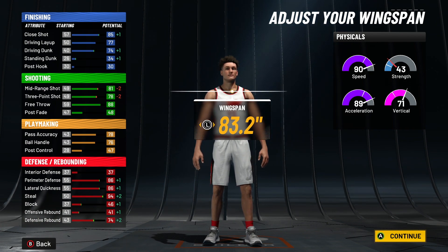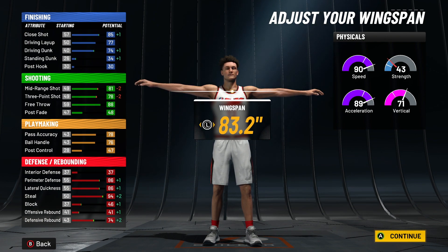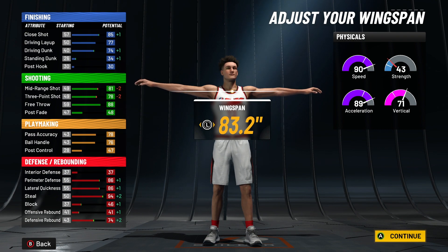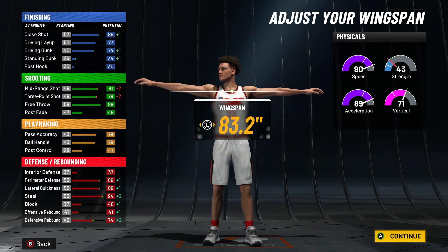Don't go any higher on wingspan or you'll drop ball handle below 80. At 99, your stats are: 78 driving dunk — very solid; 82 three-pointer; 85 mid-range — very good; 80 ball handle; 90 perimeter defense; 90 lateral quickness; 98 steal; 78 defensive rebound. With gym rat you get 98 speed, 97 acceleration, 79 vertical.